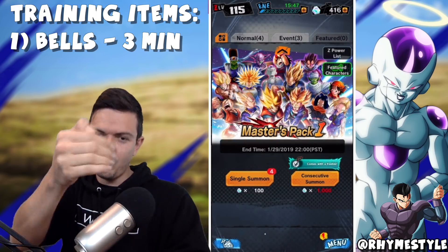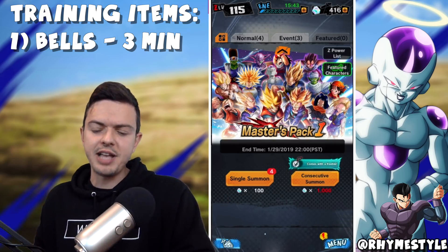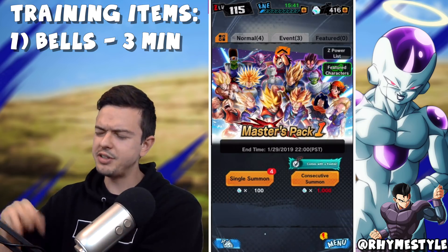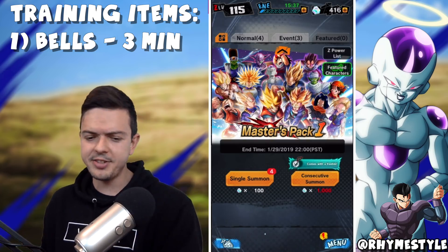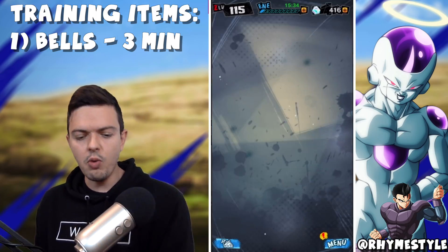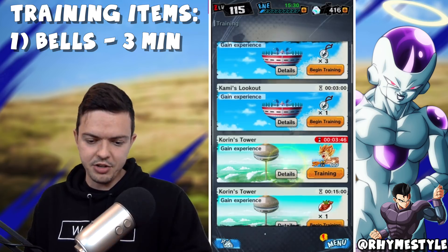I did tell the team they need to make it more obtainable in-game, so maybe it'll be farmable at some point. I did notice in the Christmas login bonus — I believe on day three — they had silver bells as an option. So we are going to get some through daily logins. Logging in helps. So what do you do after you have all the souls and all the Zenny? Simple — you just pick out your characters and let them train.